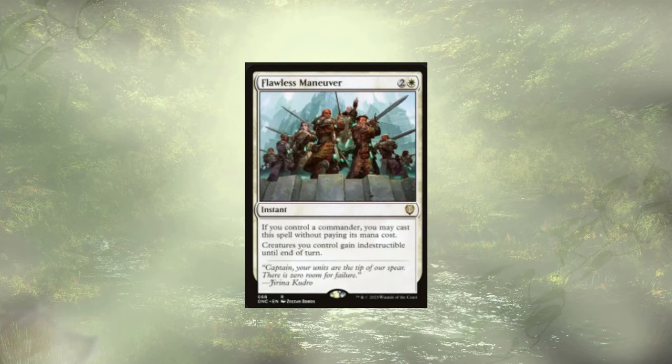Flawless Maneuver — if you control your commander, you cast this for free. Your creatures gain indestructible until end of turn — a nice way to protect yourself from a board wipe. Similar options include Teferi's Protection. They're all in white, which is fine since you have plenty of access to white in this deck. You want ways to protect your board from board wipes.